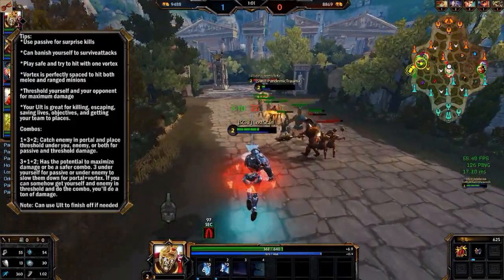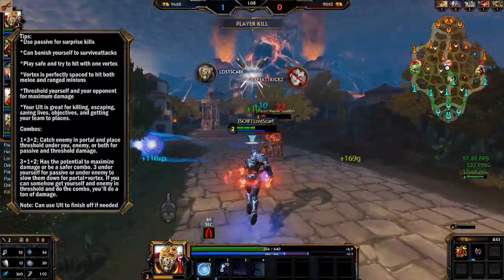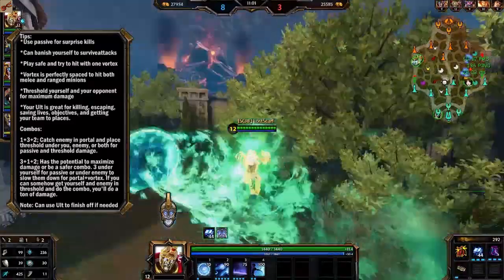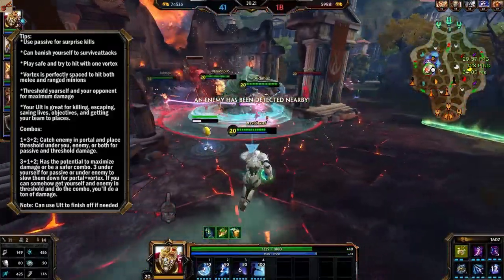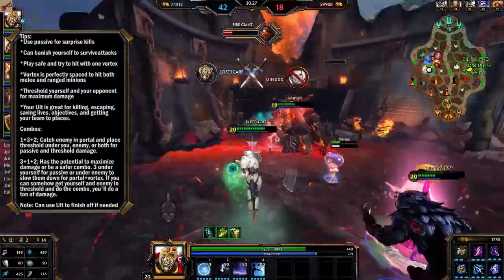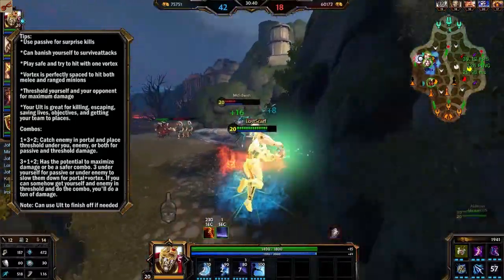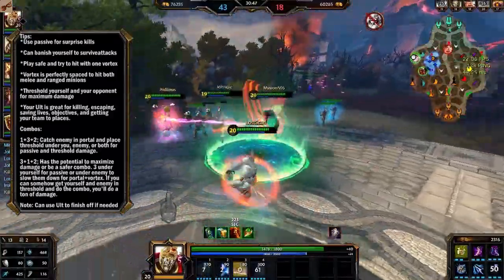When it comes to combos, there are really two: 1-3-2 and 3-1-2. For the 1-3-2, you portal the enemy, then put your threshold under them — hopefully getting on it as well for all the bonuses — and with your passive and all your power going into your two, you hit them hard. It either kills them or destroys them to the point that they only need one more hit or your ultimate to finish off. The 3-1-2 can be done for maximum damage or just to be safer. With the threshold under yourself or your enemy, it slows them for the portal, can give you passive, and also applies the scaling on the enemy — then hit them with the portal for the 1 damage, and then the 2 hits really hard. You can always use your ultimate to finish off if the enemy barely survives all of that.